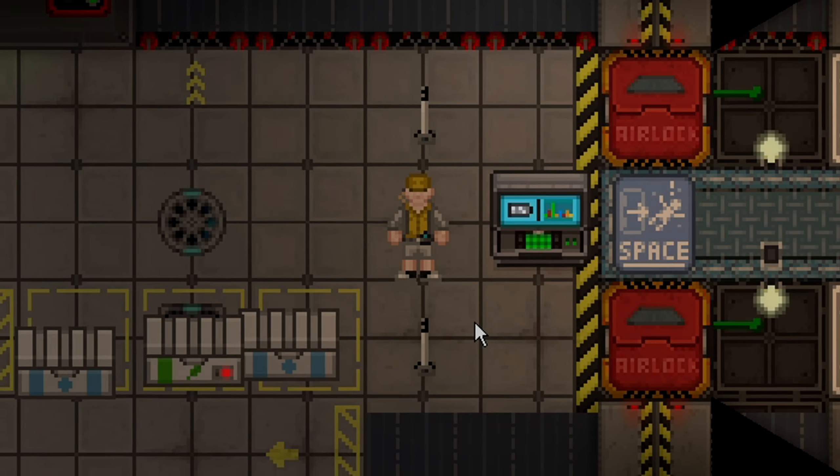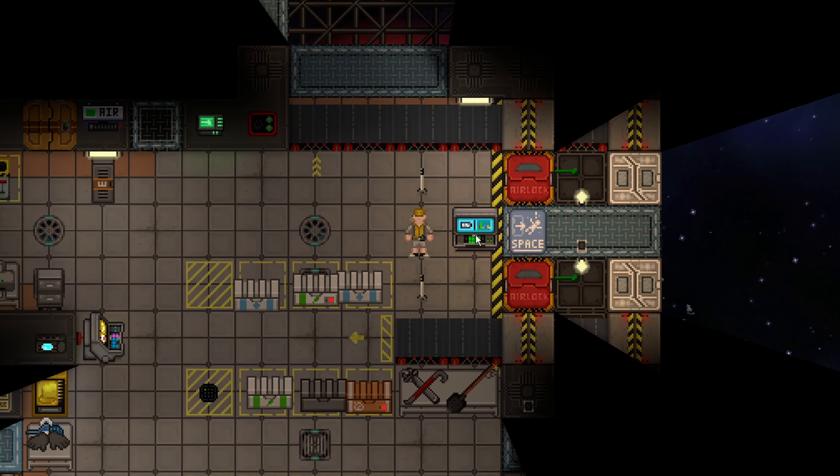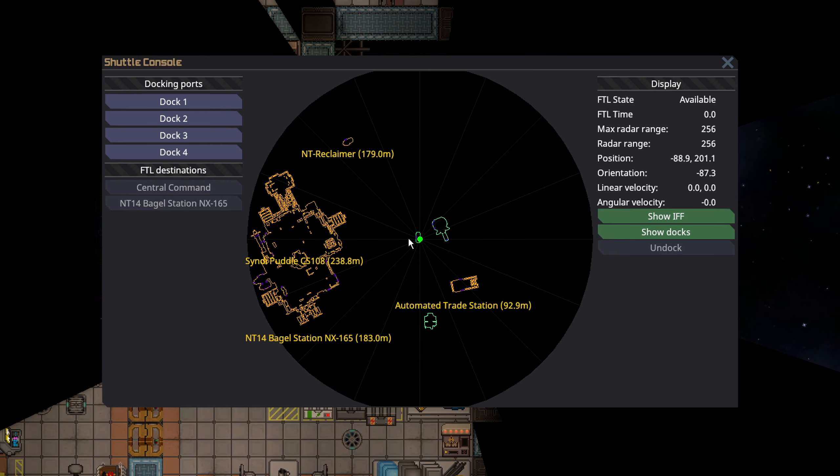The automated trade station has been added to the game and it is the newest way cargo will sell and receive new goods. In order to get to this trade station we need to locate the cargo shuttle console, which is a blue console always located in cargo bay. This lets us fly the cargo shuttle.